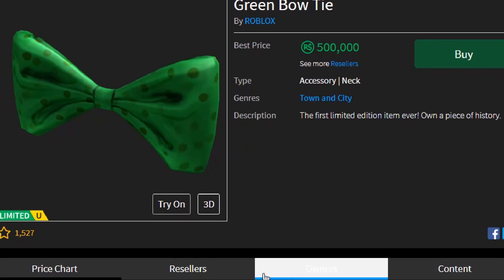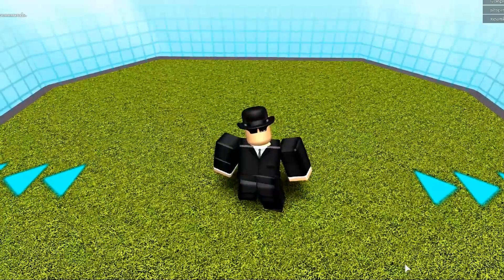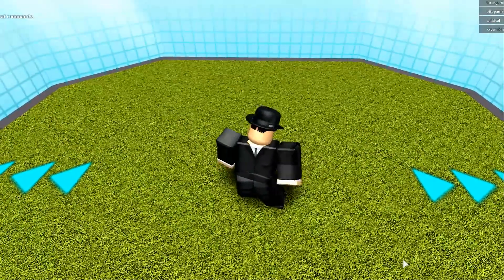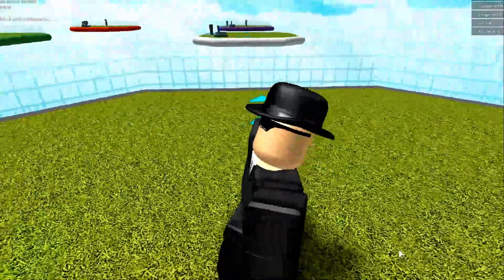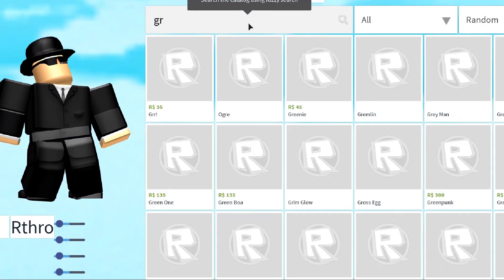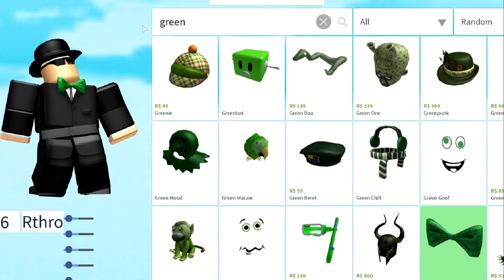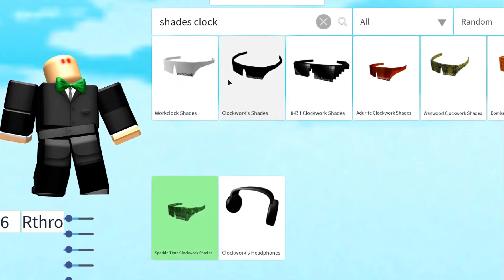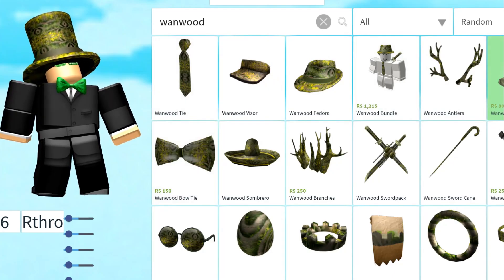So right here we have the green bowtie, and here I am in catalog heaven. I remember I made a video called Spending 1 Billion Robux, and everyone in the comment section was quick to point out I was only wearing the Ultra Commando inside catalog heaven. Anyway, I couldn't find any willing green bowtie owners to let me borrow theirs, so we're going to do this the old fashioned way and make an outfit using the first limited ever. There's the green bowtie. Now, what other green items can I wear? I'll switch out my regular clockwork shades for some green ones — that'll work.